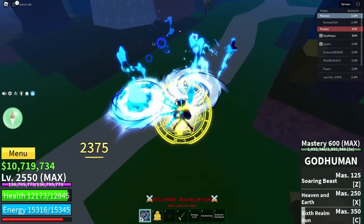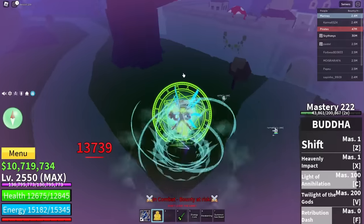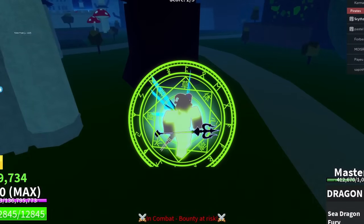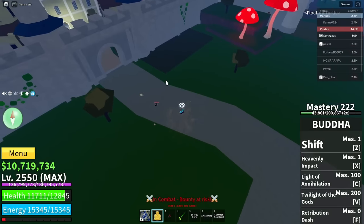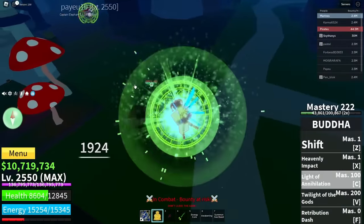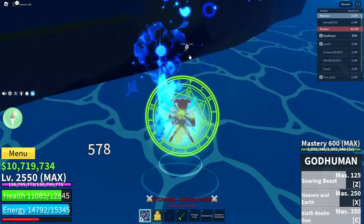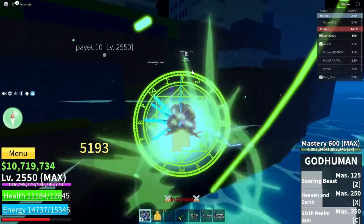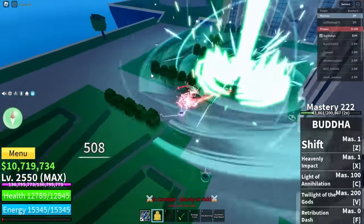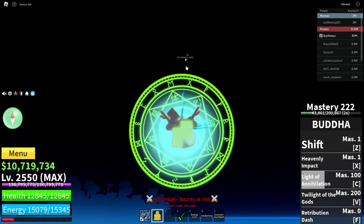Hit the sand user with the F move — there we go. M1 him, do C — yes! X move — he's running away. Get back here and he is dead. The sand user is back — why is he using unawakened sand? C to the face, where are you going? You cannot run at all — you're gone, you stand no chance. Now we're getting attacked.